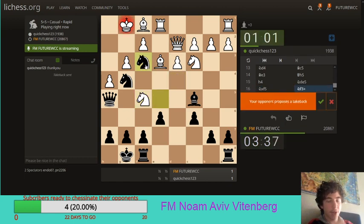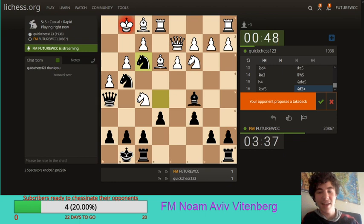He fell for a trick. He offers a takeback, guys. He wants to take his last move back. Should I accept his takeback? Let's make a poll if I should accept his takeback or not. It's lagging so much now, I'm not going to be able to make the poll in time. Don't accept it, says pin 2106. Okay, I'm going to decline his takeback.